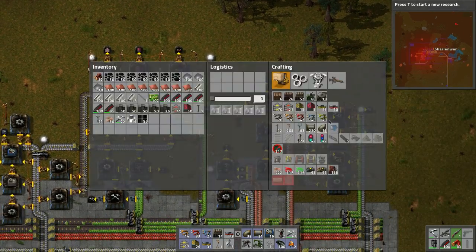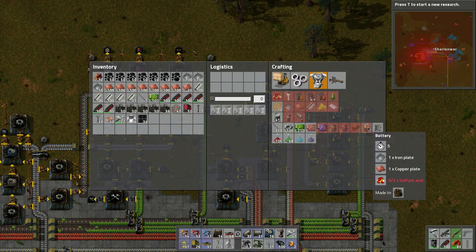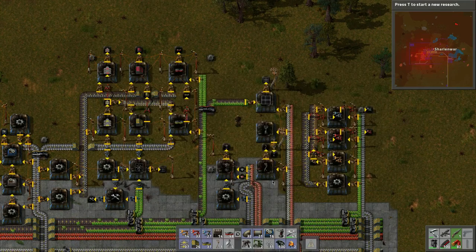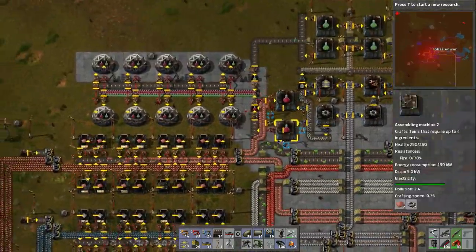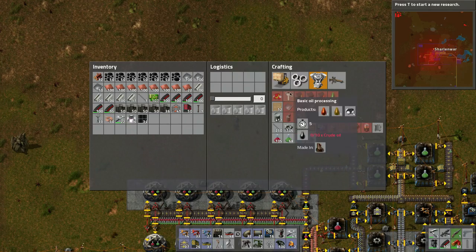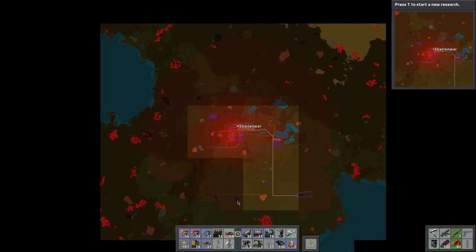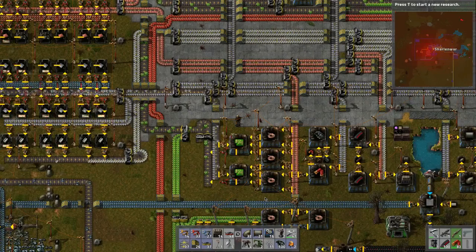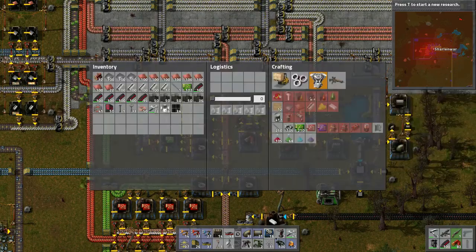I want to build batteries. The reason for batteries is that it will allow us to build the accumulators. But we need sulfuric acid, which you get by combining iron plate and sulfur — and sulfur you get from water and petroleum gas, so there's even more demand for oil. We'll set up the blue research and then worry about that. We also have 100 grenades, which is good.